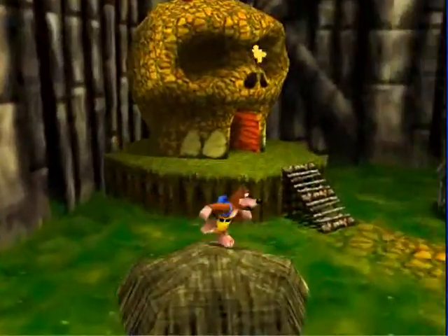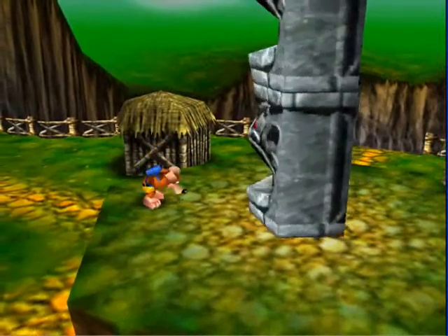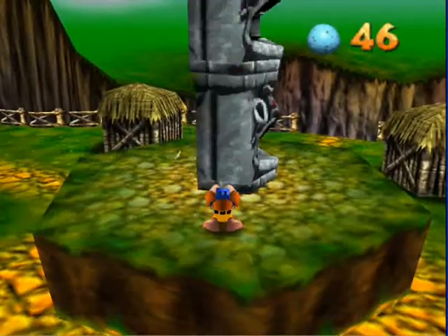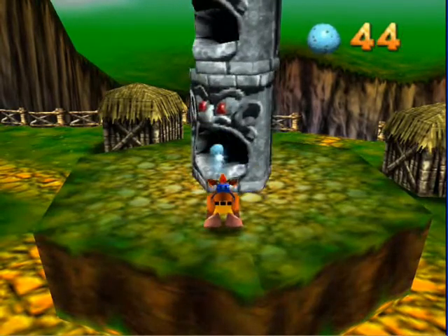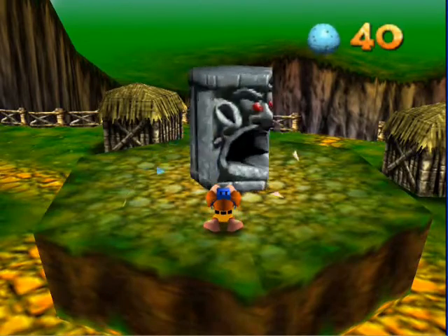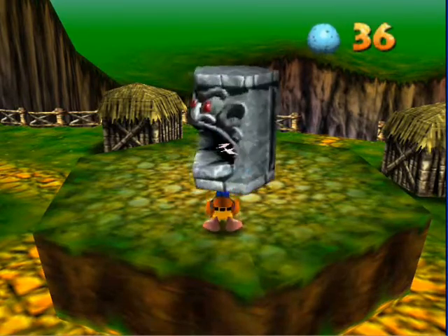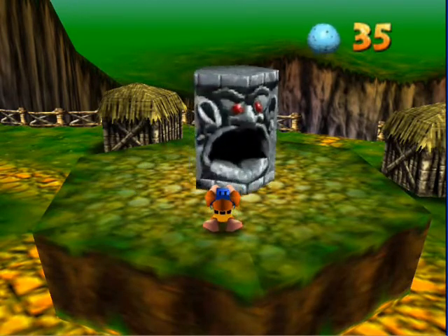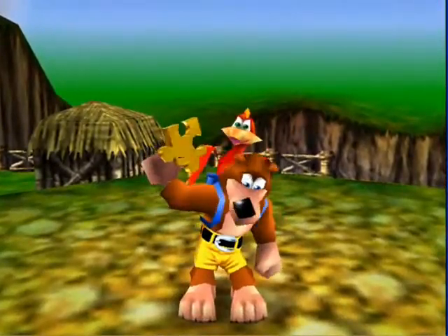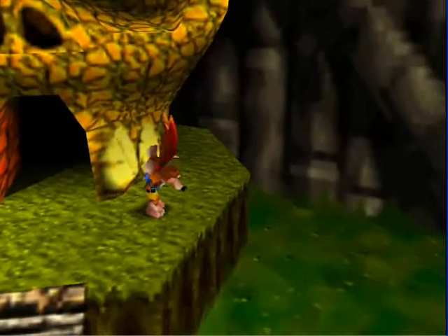Mumbo is a character found on, I believe, every level — could be wrong on that. Right here, what we're supposed to do with this area is hit that juju totem. You guys are just gonna learn the pattern and timing. There we go — we get our fourth Jiggy! And right up here, if we jump up here, we get our fifth Jiggy. Yeah, it's easy to get all these Jiggies.